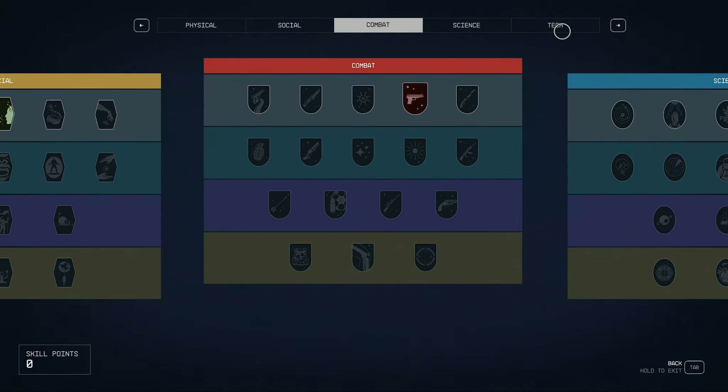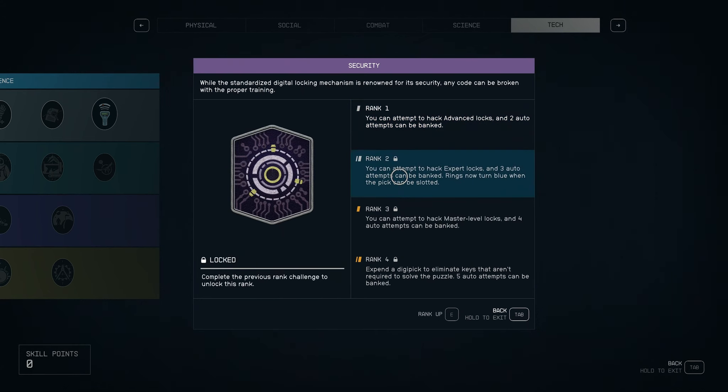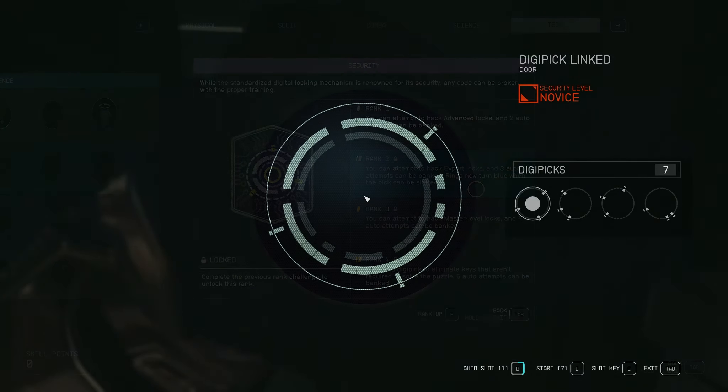I would also suggest taking one of the skills that makes lock picking much easier. In your skills menu under the Tech category, there is a skill called Security. You don't need any points in it to crack novice locks, but to crack the most advanced locks you'll need to rank it up. To rank up, first spend a skill point to grab rank one, then pick five locks to unlock the possibility of taking rank two — and so on. The higher the rank, the higher the lock difficulty you can crack. Rank two has a very important perk: the rings turn blue when a pick can be slotted, which will make your life much easier.